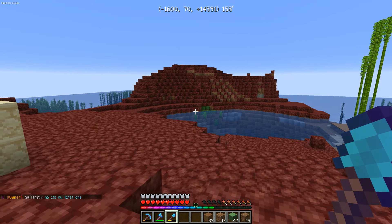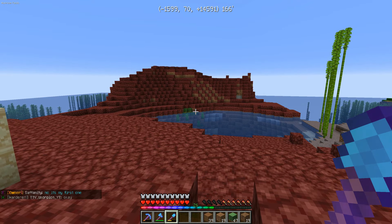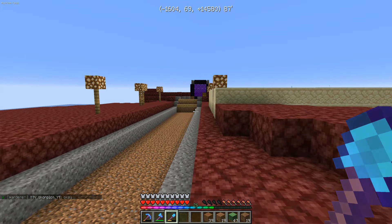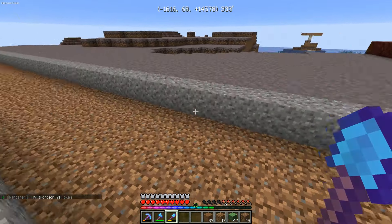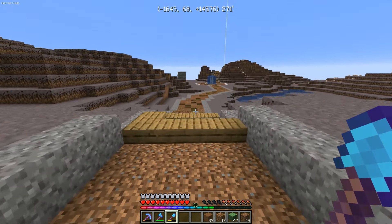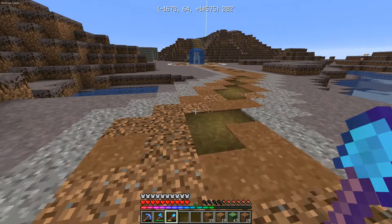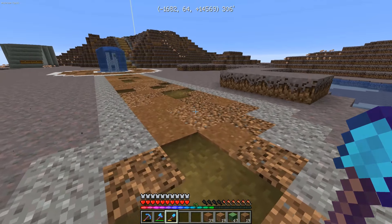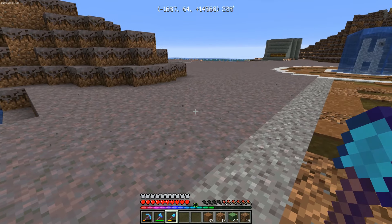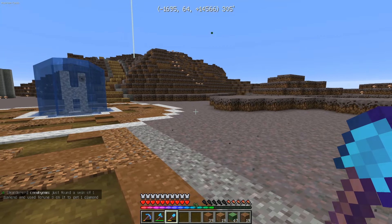So I sectioned off, drew a line on the island, covered everything on one side in netherrack, and then waited a few in-game days while I was working on the pathway from the nether portal to where my actual house is on the island. I'm pretty proud — after I placed the last two blocks, that was when I remembered podzol. So I may go back and try to squeeze a few of those in. It's pretty orange, not just brown, and the brown is a darker brown, but I could probably squeeze in a few.